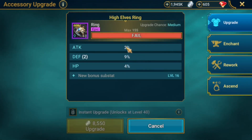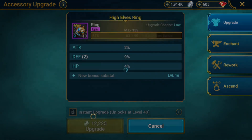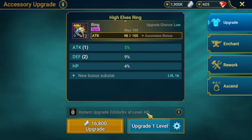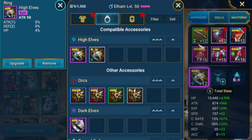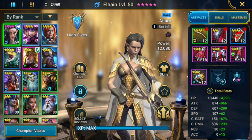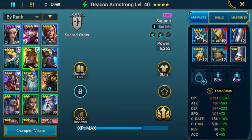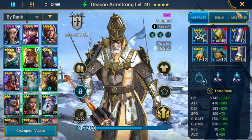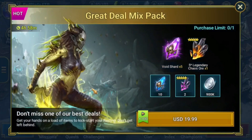I was able to find an attack ring for her but it was kind of bad. I hate that instant upgrade is locked for level 40 — I think it should be unlocked at level 30 to save this stress, it's pretty frustrating. For Deacon, just trying to keep him fast at 173 speed.